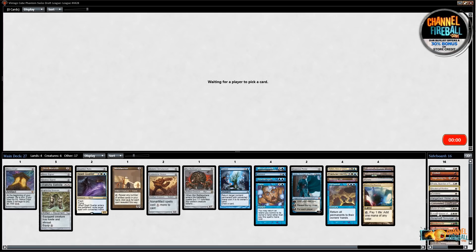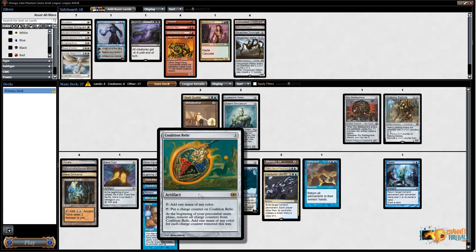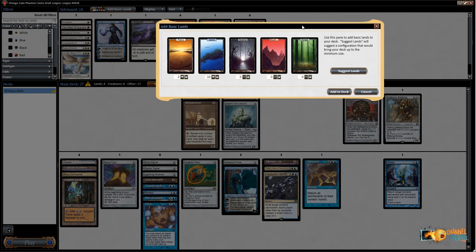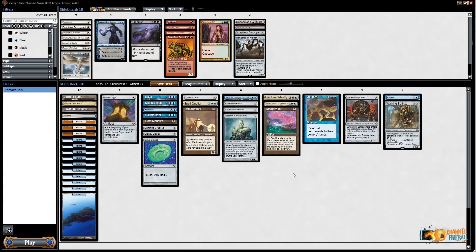I could also play Scrap Heap Scrounger off a couple of black sources, but a 2/3 isn't too exciting. This deck ended up a lot better than I thought it would be. I still wish I'd picked up a Worn Powerstone, but this looks pretty good. For the mana base, rather than trying to play double-red cards I'm just playing three single-white cards and I have Coalition Relic, Solemn Simulacrum, Orzhov Signet, Tundra, and Mana Confluence — so probably three Plains, ten islands, and three others. Greaves edges out Hangarback, and let's join the cube.